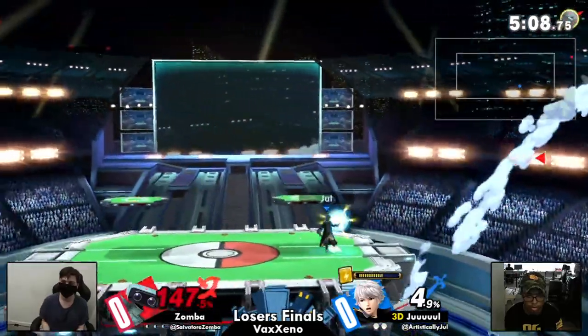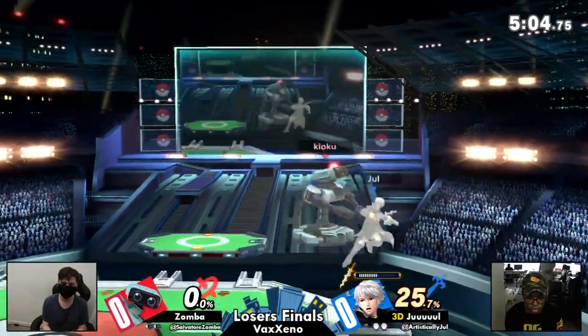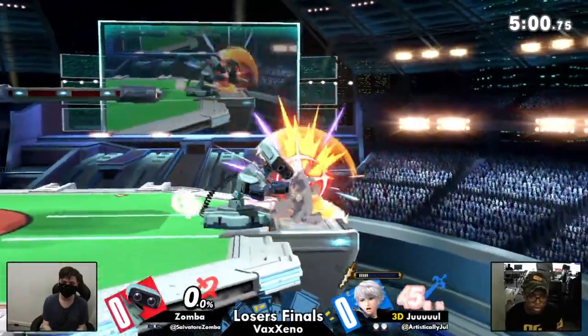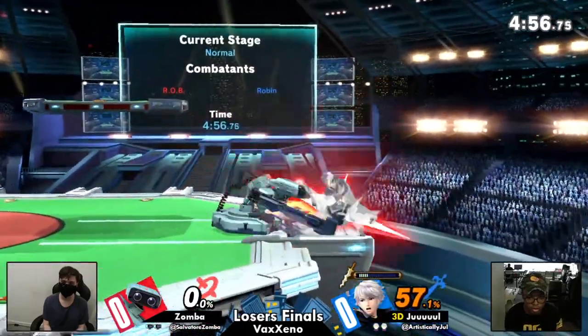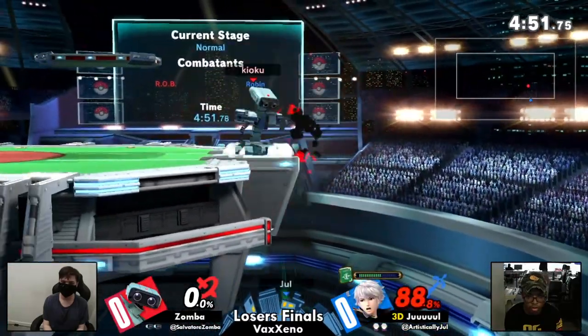Good block there from Zamba. Gets the stock off with the throw. Sometimes when you get a little too lost in the idea of wanting to throw out a projectile when offstage to keep yourself safe — you see this with ROB and Charlie, you see this with Yoshi and Egg as well — sometimes you get too comfortable doing that and you're not paying attention to the hitbox right in front of you.